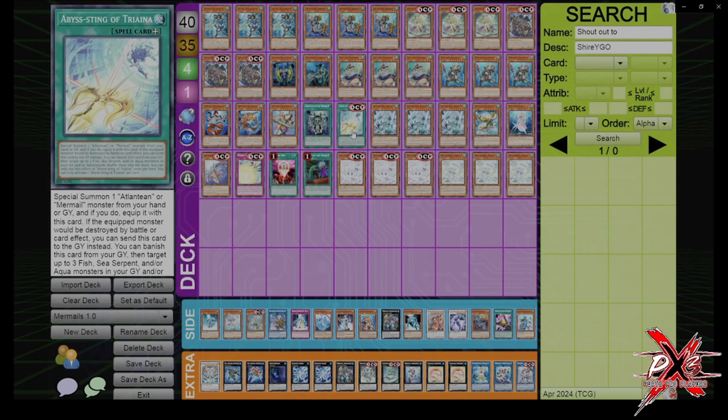Next is the new Abyss Sting. This card is Monster Reborn, and you can banish it from the graveyard to return 3 Fish, Sea Serpent, or Aqua monsters. This deck, when it combos, uses about 10 of its extra deck, so at the end of the combo, when you use this to make the second Bahamut Shark or Abyss Dweller, you put back monsters and basically get your extra deck sort of refilled.